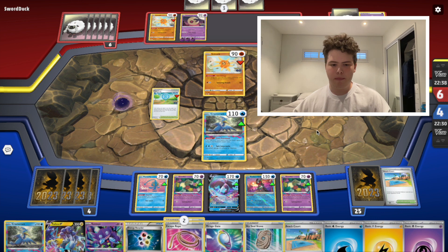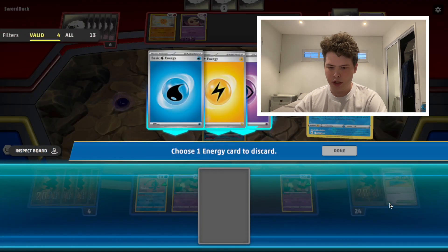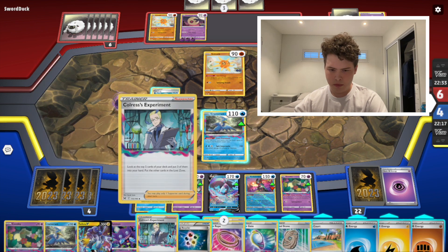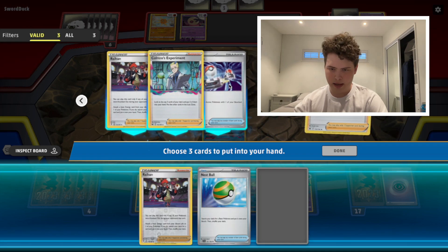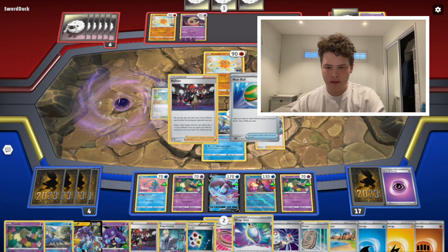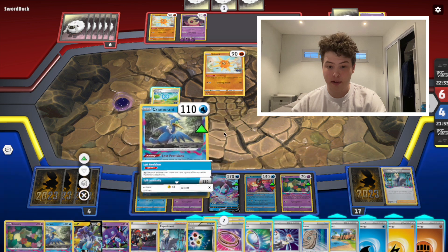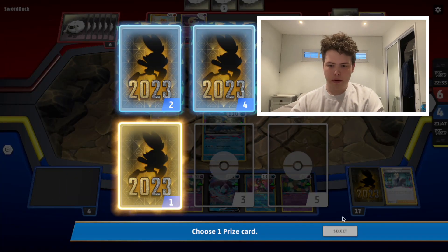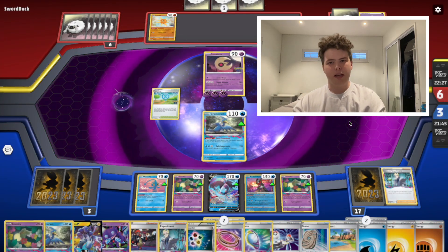Another Cramorant in hand, so that's fine. Their Solrock hits for 30+, so they can knock my Cramorant, but we just bring up another Cramorant and knock the Lunatone again — just taking one prize at a time. Another thing that's famous — or infamous — with Lost Box is having gigantic hands. Humongous hands. We switch back and knock the Lunatone.